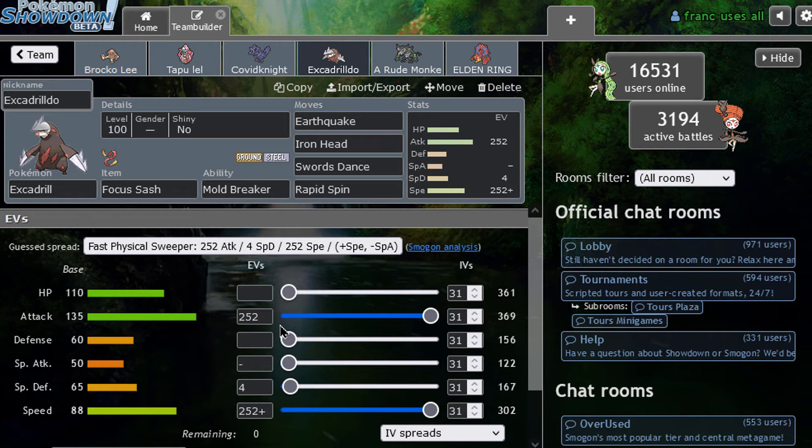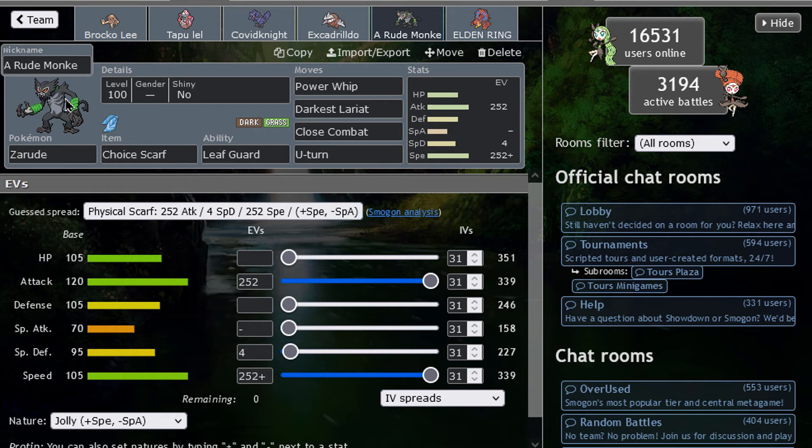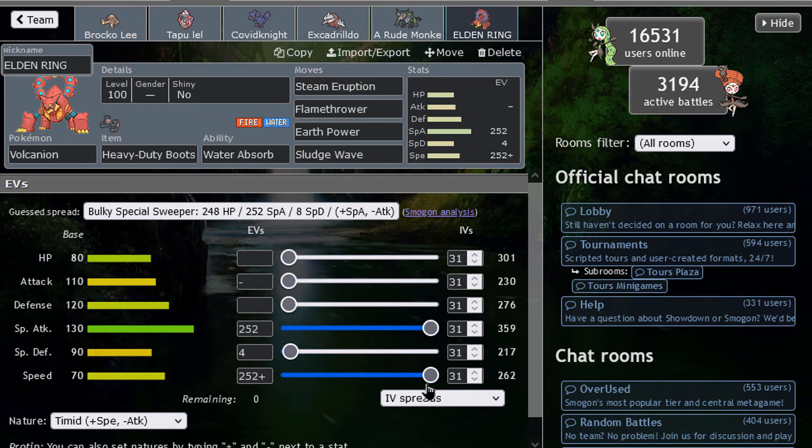Sash Rapid Spin Excadrill is another strong set, specially made to set up on Fairies, which Hitmonlee has trouble with. The idea is that Corviknight switches into the Fairy and U-turns out so you can bring Excadrill in safely. Then there's also what I felt like could be a Rillaboom — a rogue pick to deal with Psychics. Pretty neat: Darkest Lariat, Close Combat, U-turn, and Power Whip. Pretty standard set.